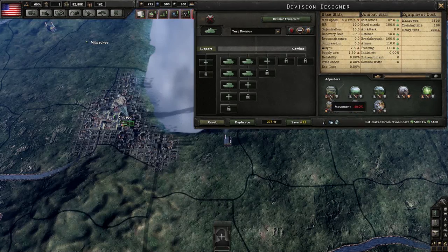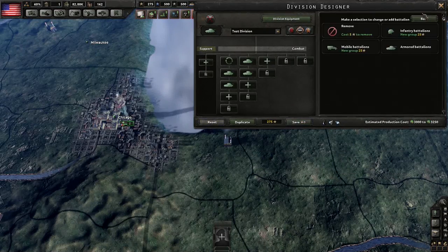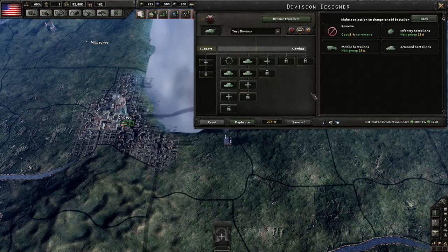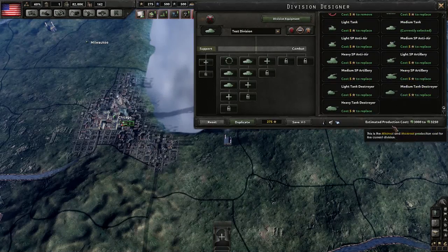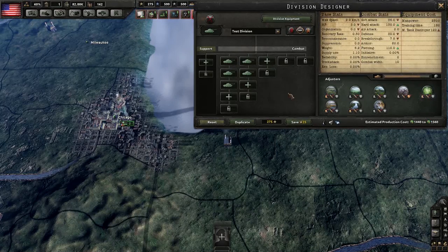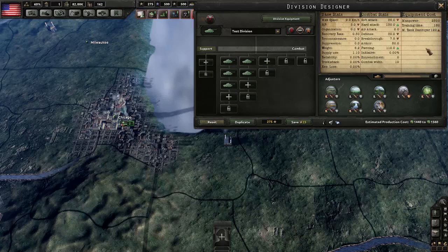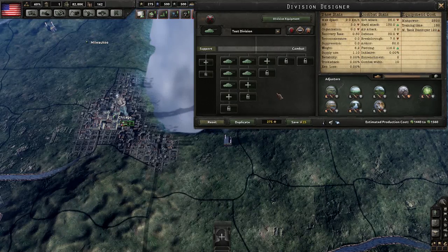Keep in mind that tanks take the same movement and attack penalties in rough terrain that we saw on motorized units. It's also worth noting that these stats can be changed by creating tank variants — some of which are just straight upgrades, some of which actually change the role of the vehicle altogether. For example, if we change all of these medium tanks into medium tank destroyers, we get a very different specialized division: soft attack is down by a significant amount, but hard attack goes up and piercing goes way up — perfect for killing other tanks.